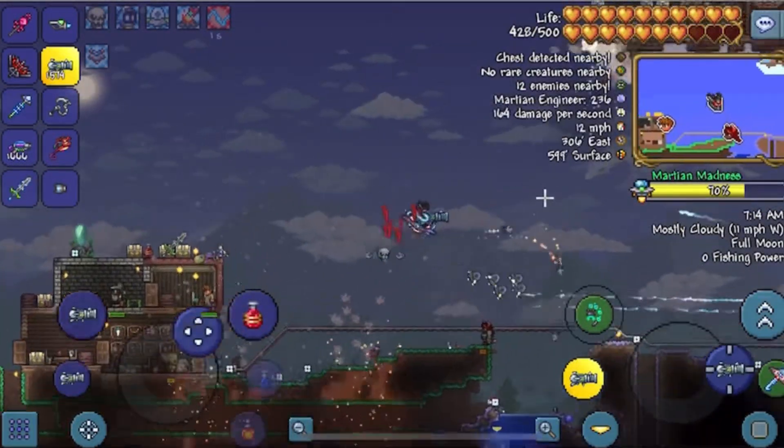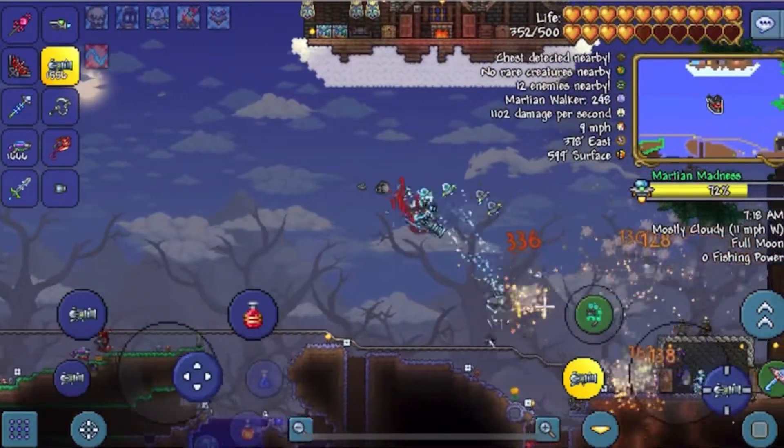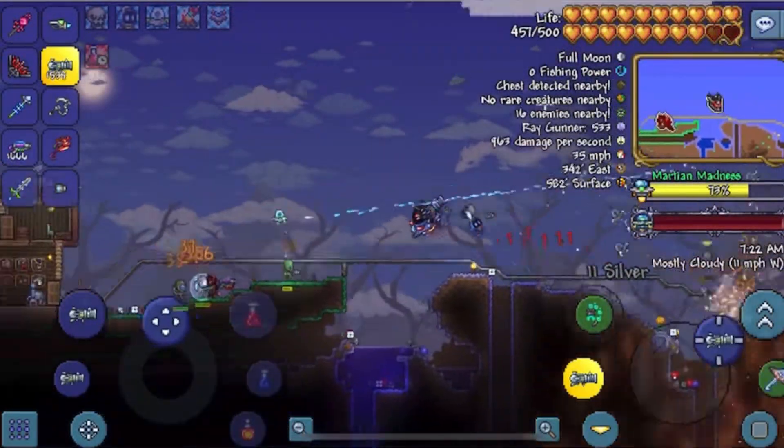It's not required. All I really needed was the summon, which is the Xeno Staff — the UFO — or just any type of wings. The summoning staff and the Xenopopper is all that I used, with chlorophyte bullets, so I didn't really have to worry about aiming.